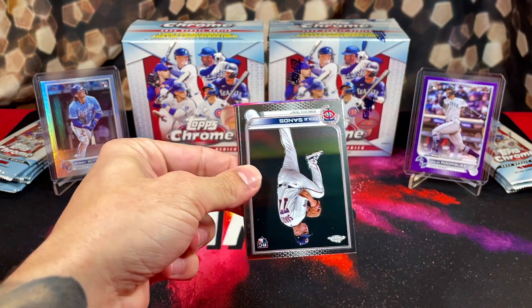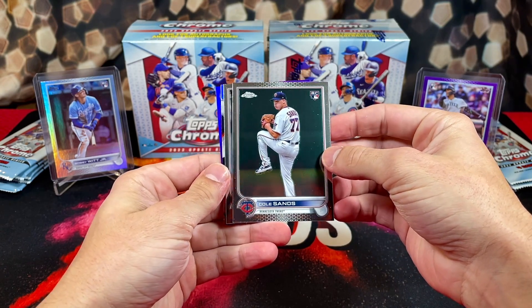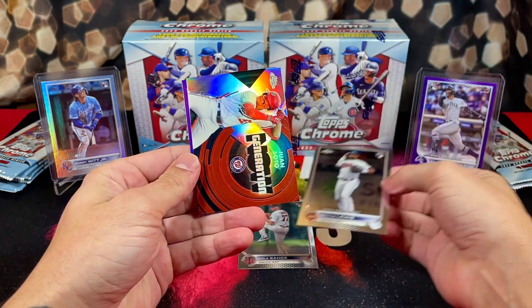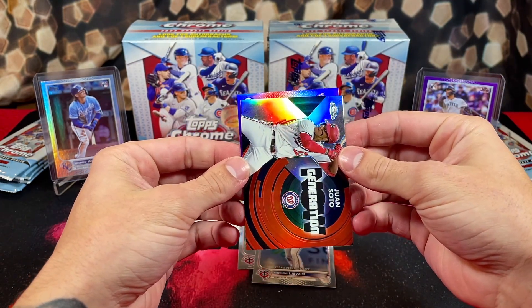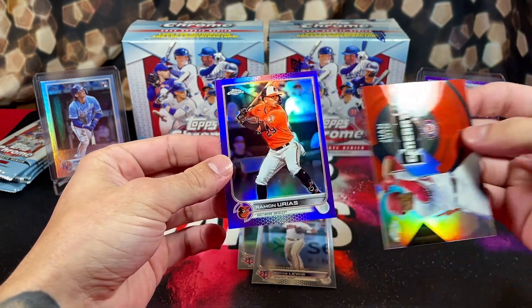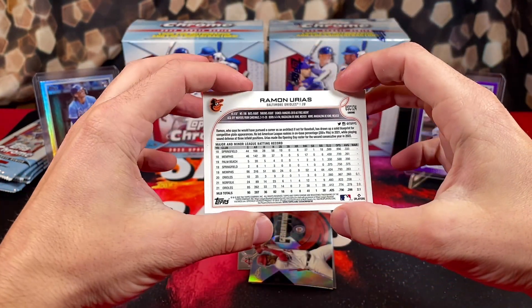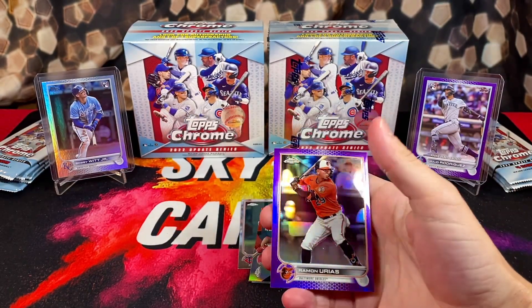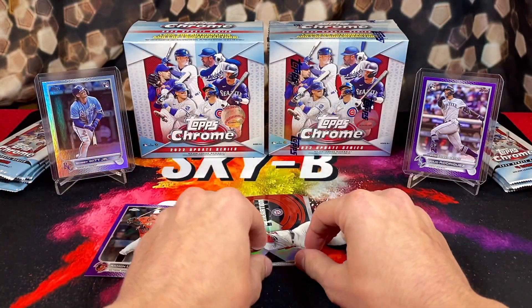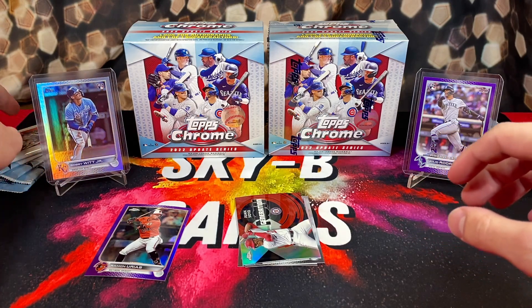We got a purple already in the first pack! At least starting it off with Cole Sanos and Royce Lewis. The chrome look is really nice. We got a Now Generation Juan Soto, and it's a purple refractor of Ramon Urias — which is not numbered. I could have sworn that was going to be numbered, but it must be like the parallel you get for every box. Looks really nice, let's keep it going.